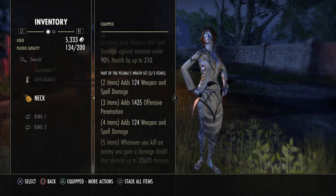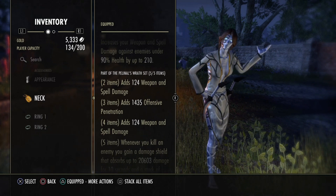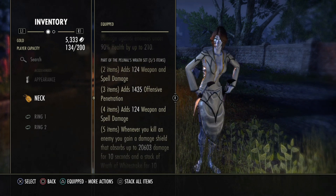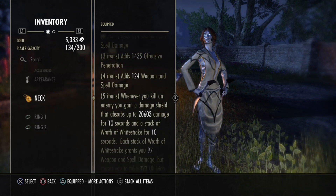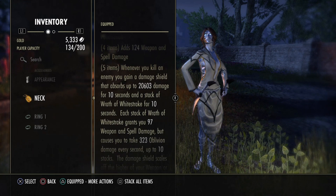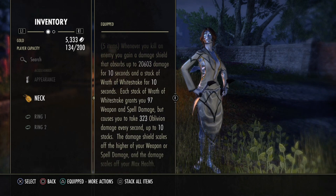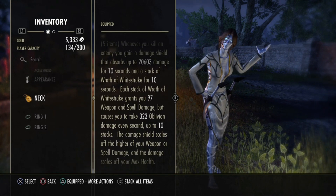Pelnel is a 9-trait craftable set. It gives you very good things: weapon and spell damage, offensive penetration, and spell damage again. When you kill an enemy, you gain a damage shield that absorbs up to 20k damage for 10 seconds and a stack of White Strike for 10 seconds as well. Each stack of White Strike gives you 100 spell damage.